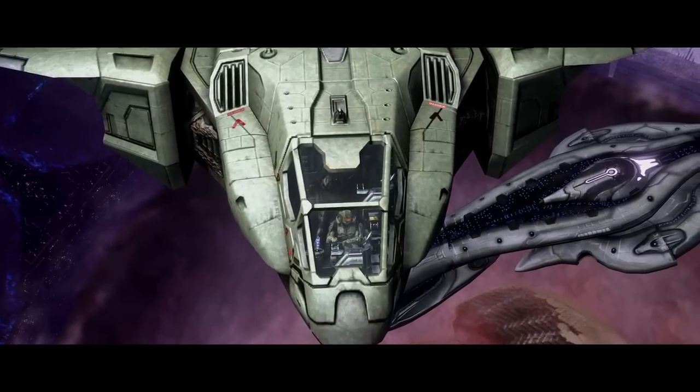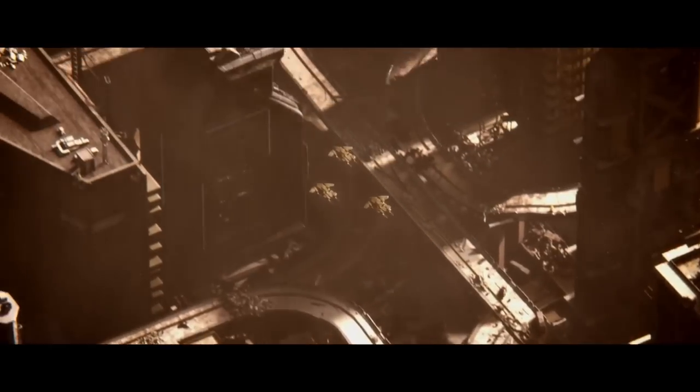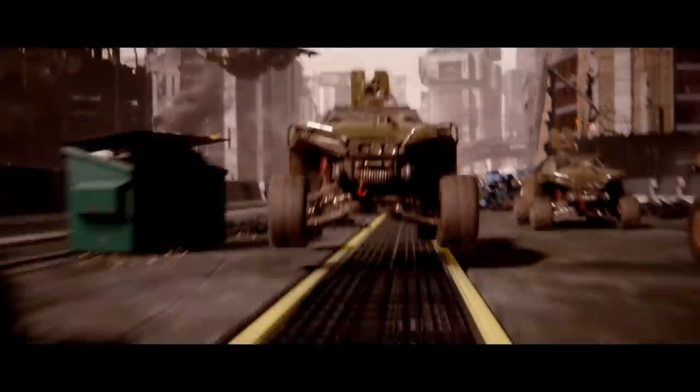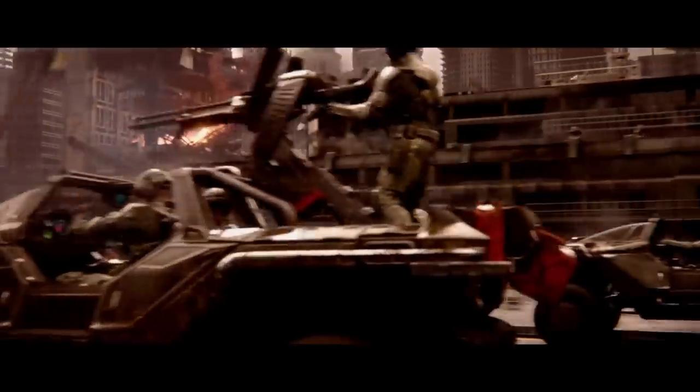In-game you typically see one pilot on the Pelican, sometimes two in cutscenes. In the real world, for an aircraft the size of the Pelican, I would expect to see two pilots and most likely a loadmaster — a military crew position that handles the on-loading and off-loading of cargo and personnel — so the pilots can focus on flying up front.